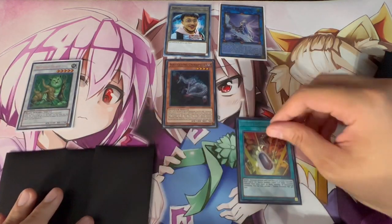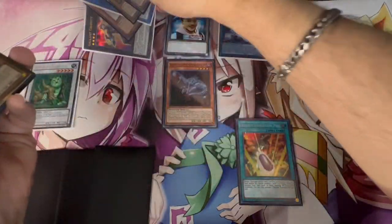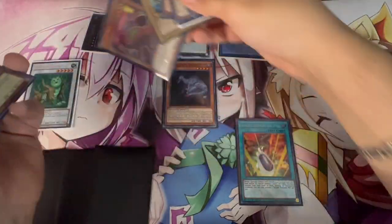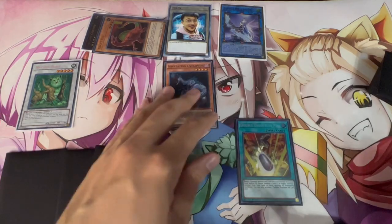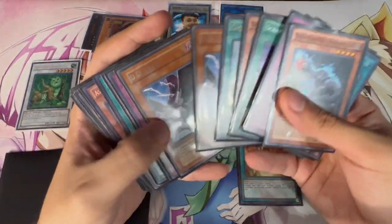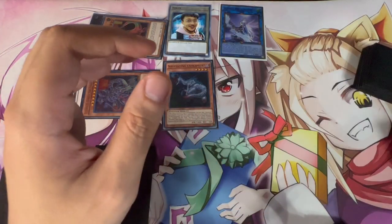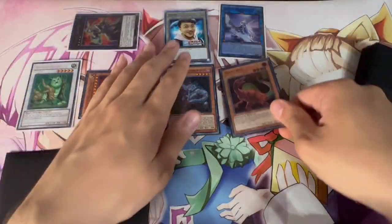You still have Double Evolution Pill in hand. Activate it, banishing a non-Dino — like Gallant Granite — and also banish Giant Rex from the graveyard to summon Ultimate Conductor Tyranno straight from your deck.